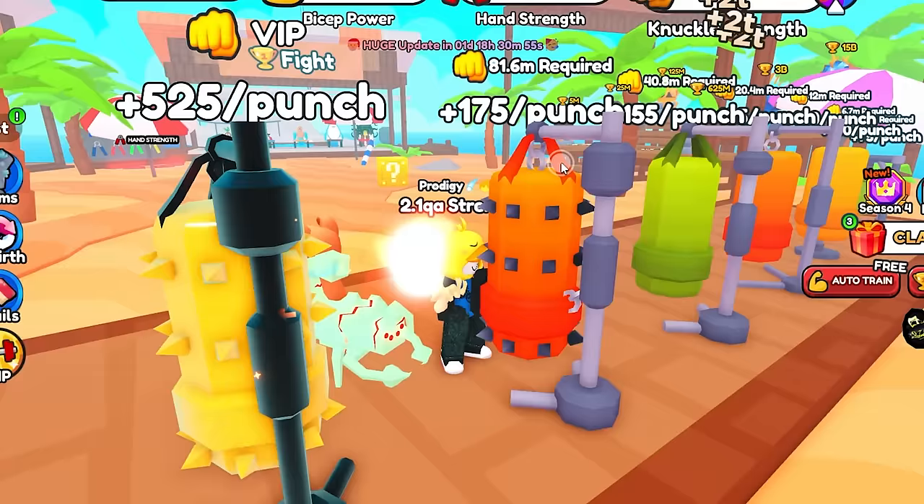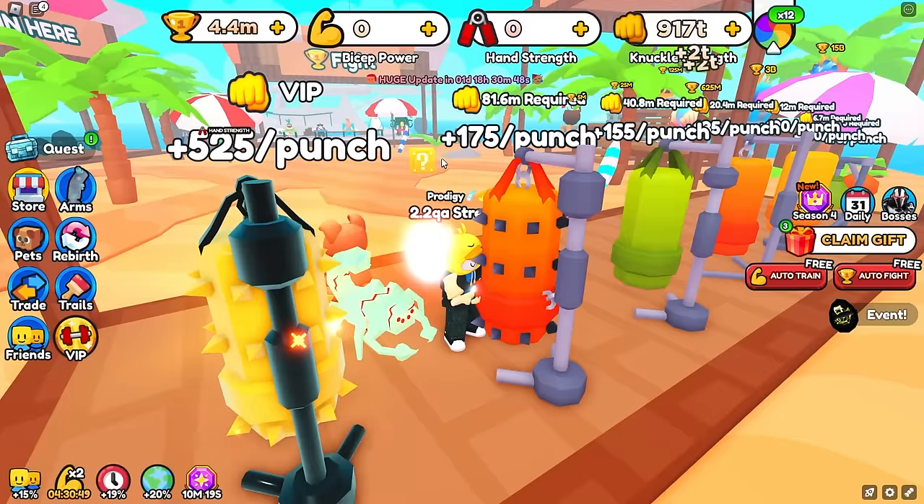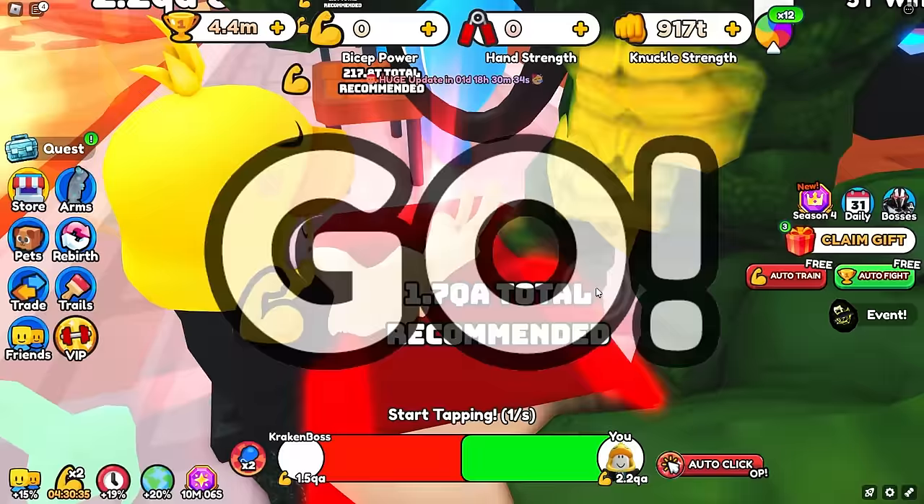About two minutes later we were able to get enough strength to beat the final boss in the third gym. I'm not trying to open that lucky block — we need like 122 trillion strength. Kraken boss, can we take him down? 1.5 QA versus 2.2 — we're kind of struggling a little bit. And this is where having a winner-winner pet would really come in handy because we're going to have to beat this boss, I think it's like two hundred times.